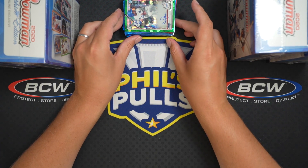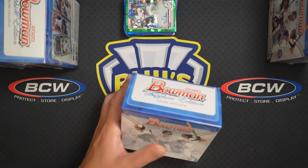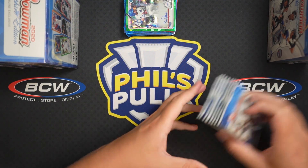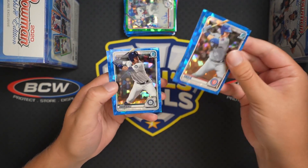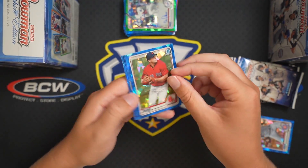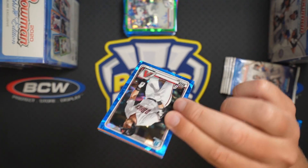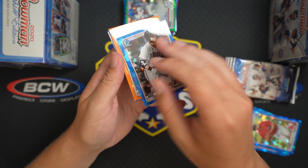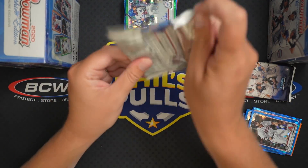Alright, I'll start off with John's box — he's on the right, that's gonna take some getting used to for me. Good luck John, hope however this ends you're at least happy with the video. We got Valamont, Dolbeck, Ashby — and we got an orange: Ronaldo Hernandez. Not a great orange, not a first Bowman, he's had a ton of cards, but it is color regardless.